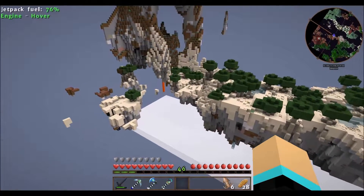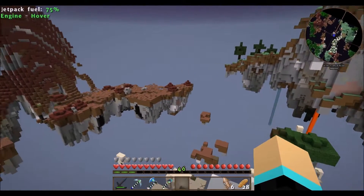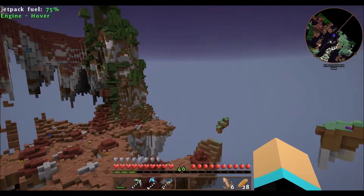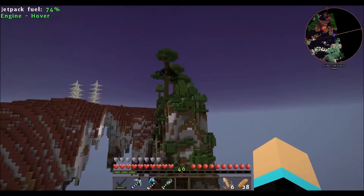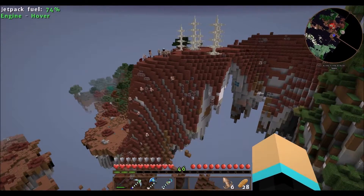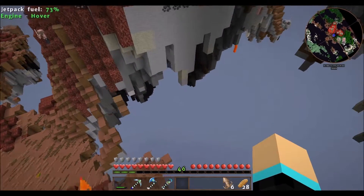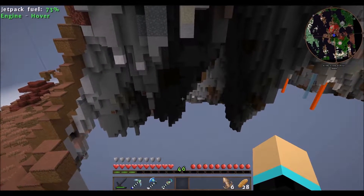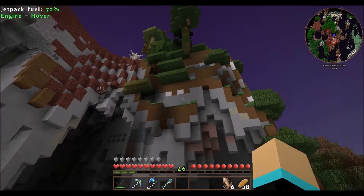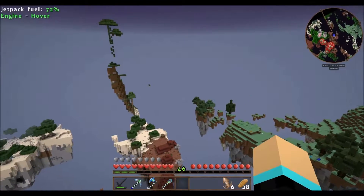Kind of neat but on the other hand kind of dangerous. Oh look at that, it's even a mountain! Well there's going to be things in here, but the problem is I'm going to have to fly to them all probably. Well we're getting nether quartz out of here left and right. I don't know what that black stuff is up underneath these — or is it just darkness? We do have our portal marked, we're only 289 away from it.